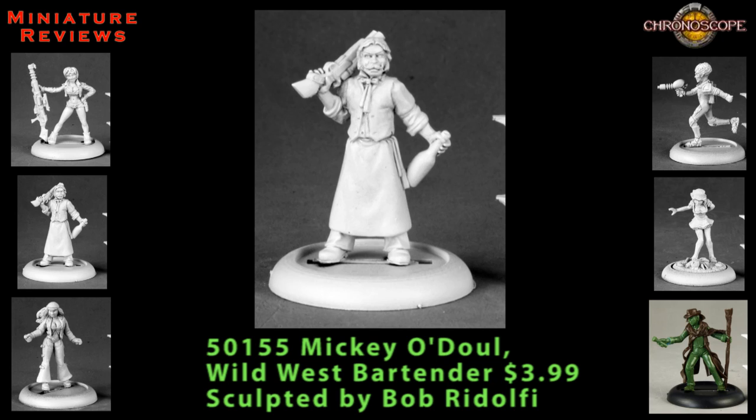Mickey is a single-piece model. You can see he's got a sawn-off shotgun in his right hand that he's sort of resting on his shoulder. In his left hand he's got a bottle, which would not be surprising for somebody exposed to the Cthulhu mythos to turn to drink. Like the sniper we just looked at, he did have a few faint mold lines but these were pretty easily taken care of. I think you could easily paint up Mickey in some drab colors pretty quickly and it would look pretty good.